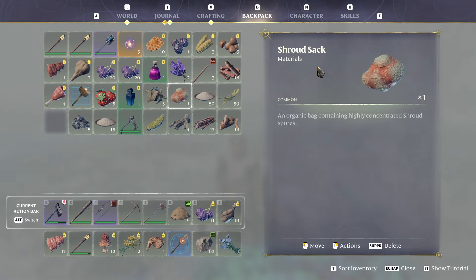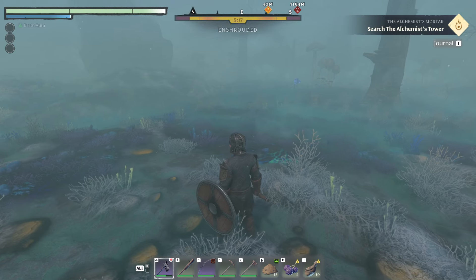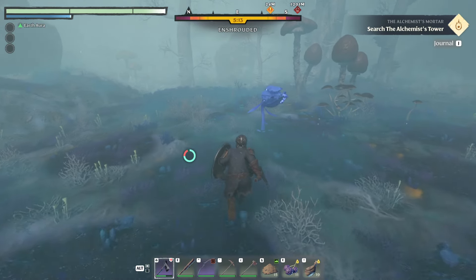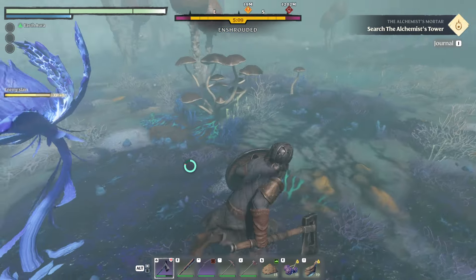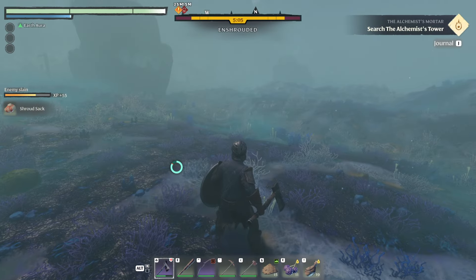Hello guys, KP Shamino here with a new video for Enshrouded. In this video I'm going to show you how to get the material 'shroud shack.' It's in the shroud of course, and what you need to do is kill guys that look like this - they are very aggressive blue flowers and they drop this stuff. You can see it here.